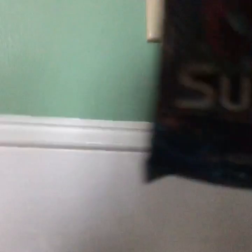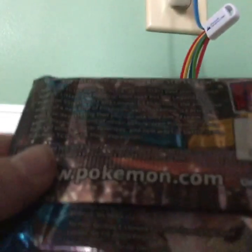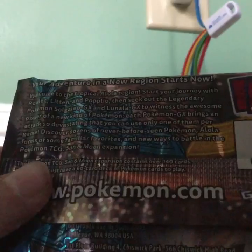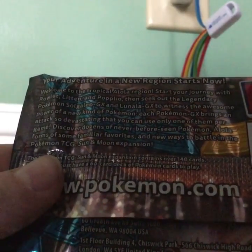It says 10 additional game cards down there — it's 10 additional game cards and one energy, so that's 11 cards. I like that, it helps you build a deck. Let's see: your adventure in a new region starts now, welcome to the tropical Alola region, start your new route.